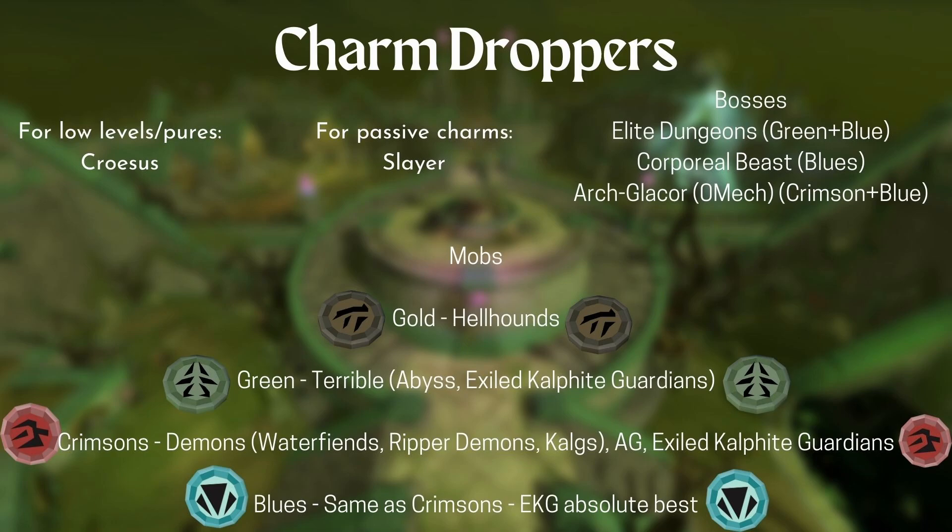This is a very small list of some of the best charm droppers — this is not every single mob that drops charms, as there are plenty that do. If you're a fresh account or a skiller that's like level 10 HP or you're a summoning pure, Duckrosus gives you charms and money. It's annoying, sure, but Duckrosus. For most players, just passively getting charms, GP, and some supplies — do Slayer. It's very straightforward. Do Slayer.